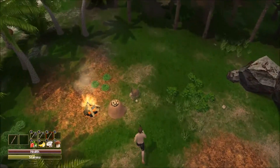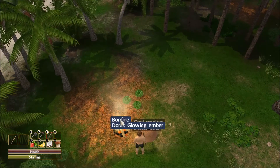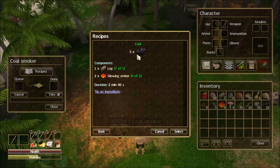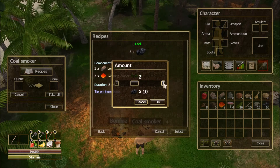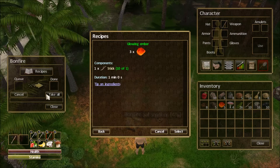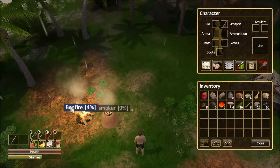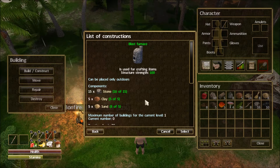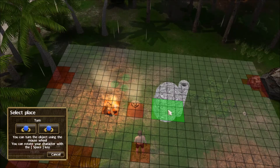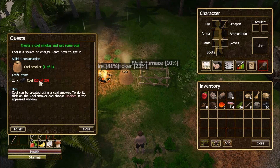It looks like we're done with our blast furnace resources. We'll try to space these things out because the icons start to overlap. We'll take out the nine embers and get started with more coal - we needed twenty, so we'll make ten more to get our twenty. In the bonfire, we'll make six glowing embers and let it start working. Back in our build menu, blast furnace - we've got everything we need. Let's put it down; you can see it's quite a bit bigger than the other. It's already in progress and we're almost done with the coal.